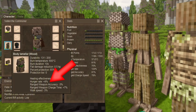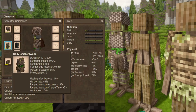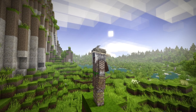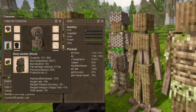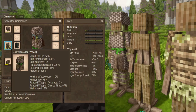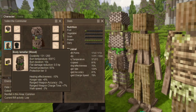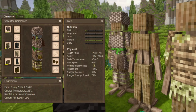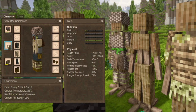Your hunger rate is going to increase, so you'll get a little bit hungrier more often while wearing these. Your ranged weapon accuracy goes down slightly, and your ranged weapon charge time is an additional 7%, so it'll take a little bit longer to wind up ranged attacks — like pulling back a bow or throwing a spear. Your walk speed is also going to be a little slower. With all three pieces on, my walk speed is now 91%.